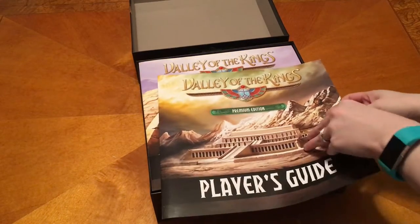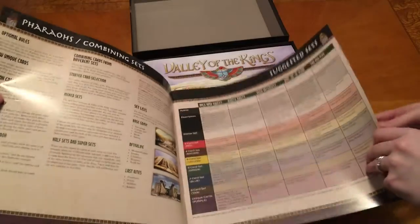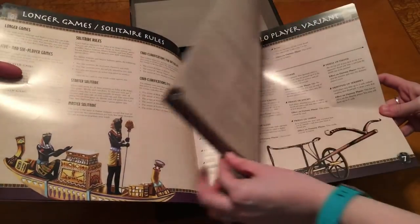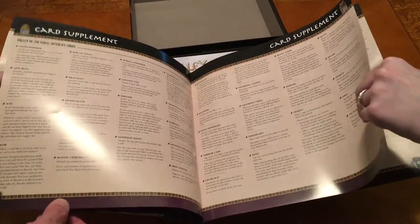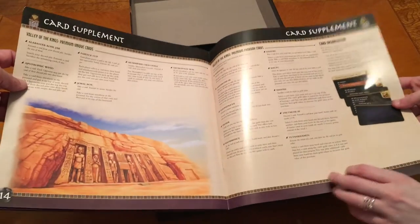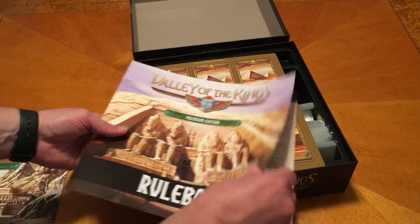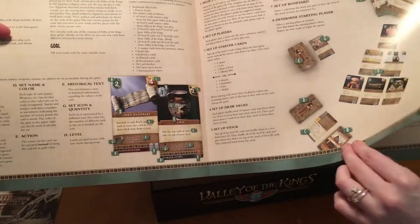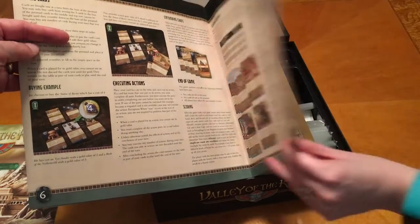We have the premium edition player guide, same art there that's on the original. This is the player guide — suggested sets, pharaohs and combining sets, longer games, solitaire rules, solo player variant, and then a couple more pages for solo, plus card supplements. The base game, Afterlife, and Last Rites. That's a pretty nice reference. The rule books are nice and big — introduction, overview, components, setup, example game, how to play, glossary, rule clarification, and credits.